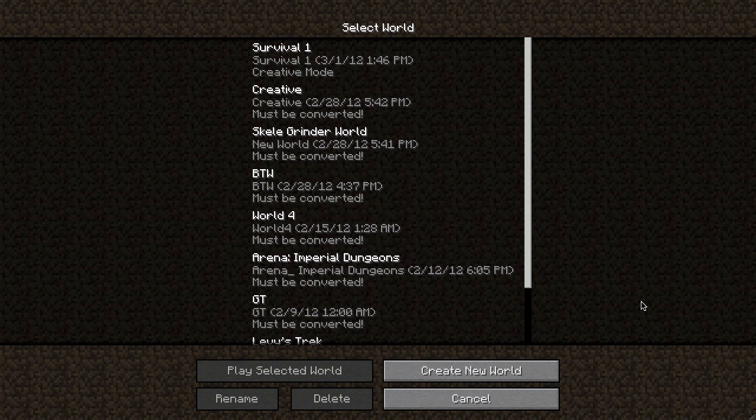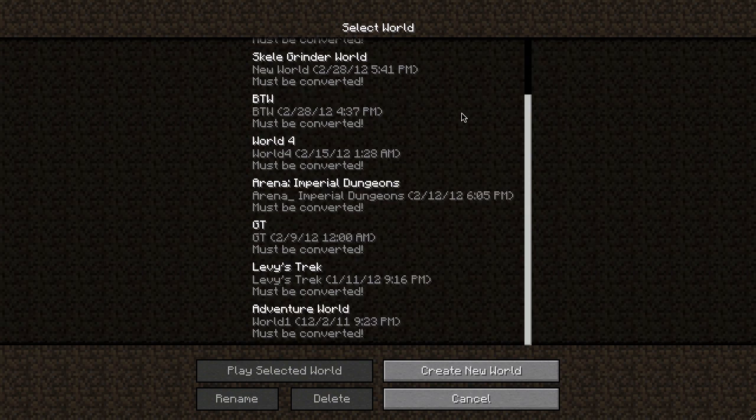Hello everybody, and welcome to the latest episode of Debus Trek. Today 1.2.2 came out - I think it's .2 now because apparently when he first uploaded the update, it didn't have birch trees and pine trees.